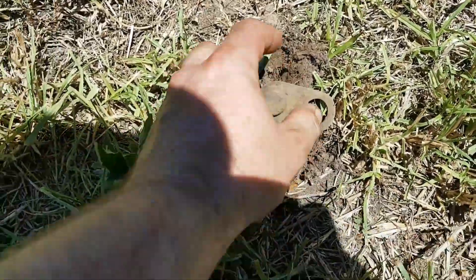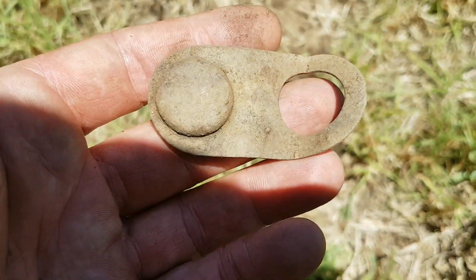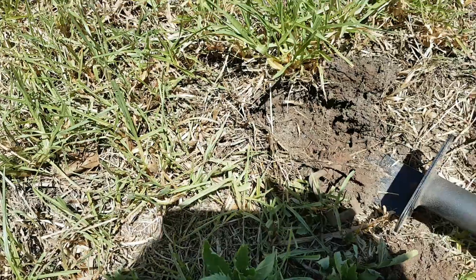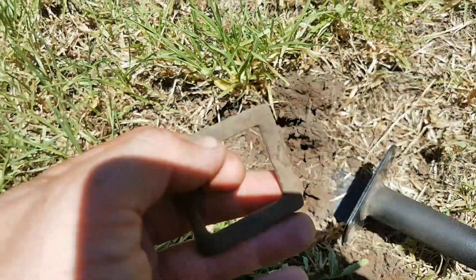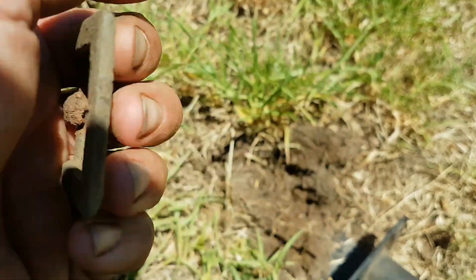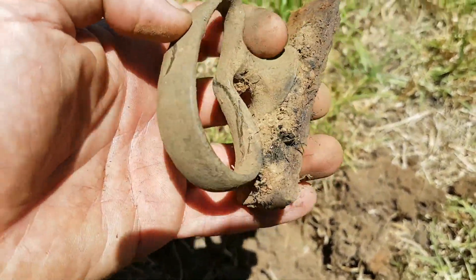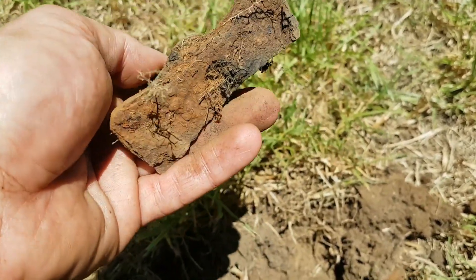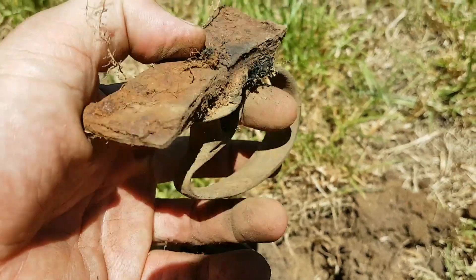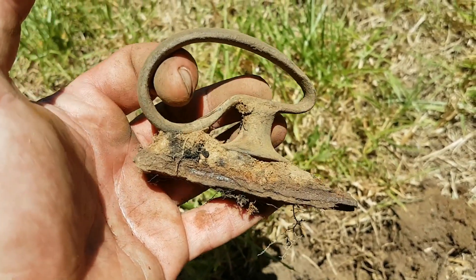Found this object here — don't know what it is, don't think it's all that old. If anybody can tell me what it is, comment below. Right next to that strange object I found an old buckle that looks pretty old. And in that same spot, found this thing — looks like some kind of ring that's been squashed down with an iron thing attached. If anybody knows what this is, comment below.